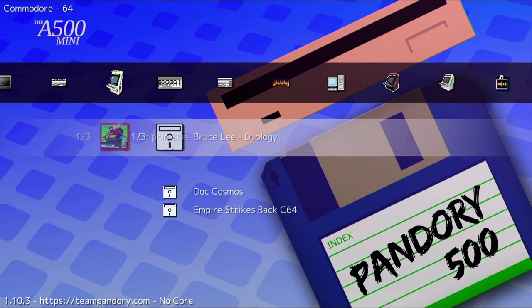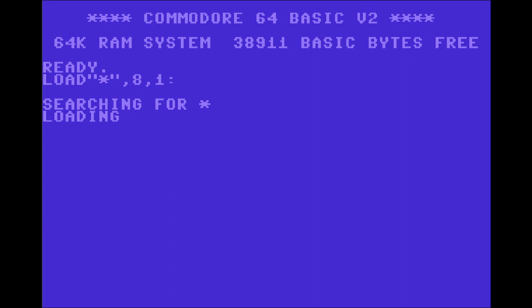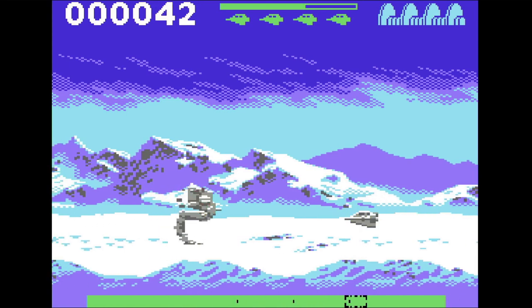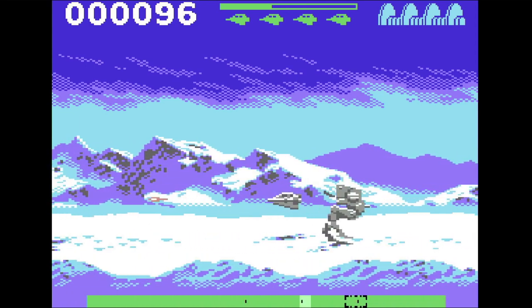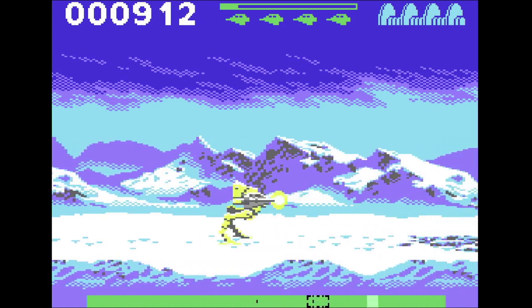This is Commodore 64. It runs particularly quickly which is quite impressive. This is Empire Strikes Back, a fairly recent reworking of an old Commodore 64 game, downloadable for free on itch.io. It's a pretty simple shooter where you need to take out the AT-ATs and walkers. Not particularly great at this style of game, but it's really quite cool for Commodore 64. I really recommend it — it's completely free on itch.io.